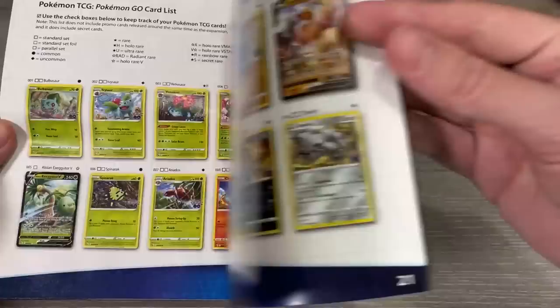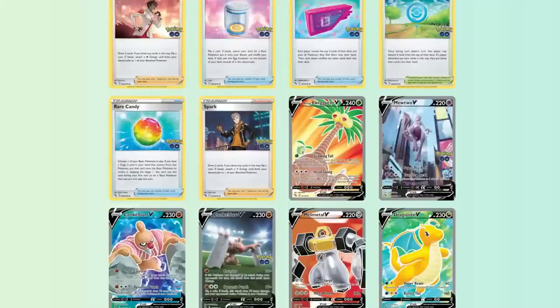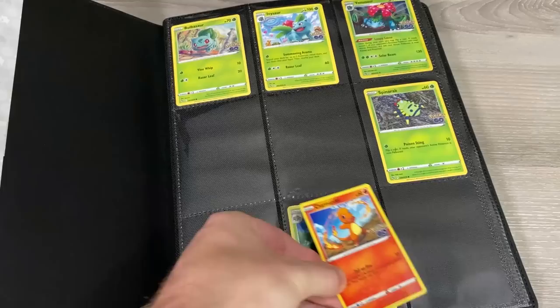I keep all of the reverse holo cards in their own stack and all of the ultra rares in their own stack as well. Next up I grab a Pokemon checklist, and today I'm going to be using the one from the Pokemon GO Elite Trainer Box. There's also a free card list on Pokemon's website as well. I like to put the cards in numerical order starting with card number one.